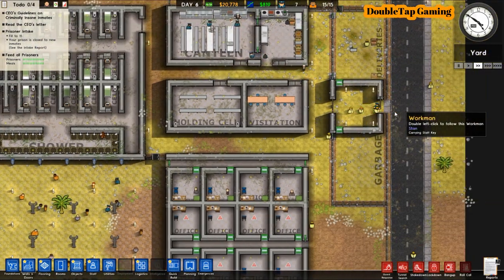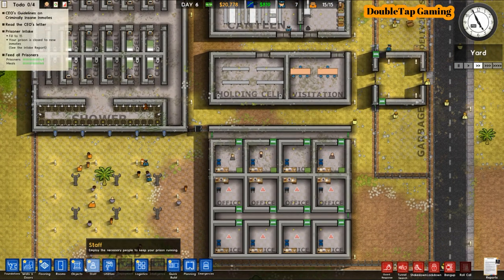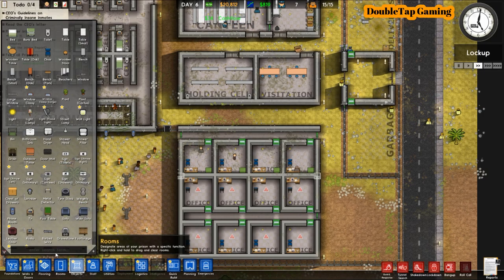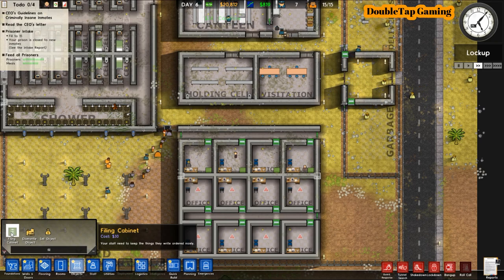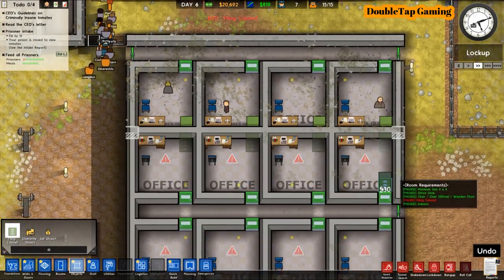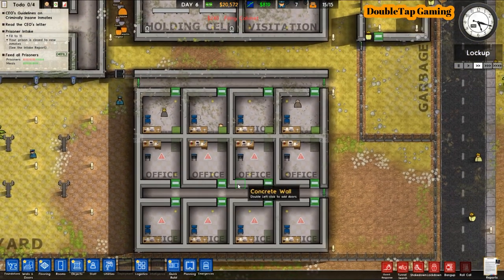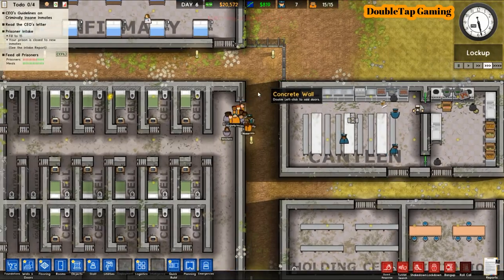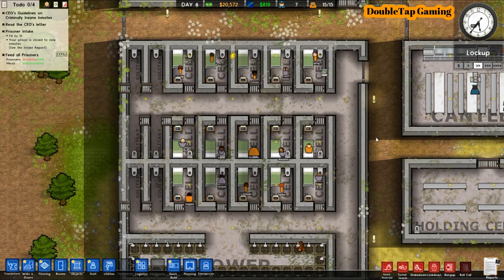Now that we have that situation sorted, next time the inmates are ready to move out you can see the door is finally in. They're lining up at the door, the guard's going to go open it for them, and they can progress into their cells. I'm going to finish up the remaining offices and speed things up — you can see with lock-up each of them move to their individual cells, and we are in action.